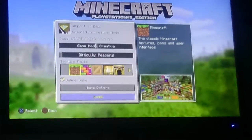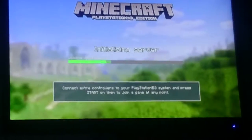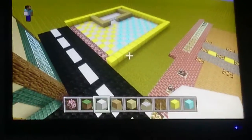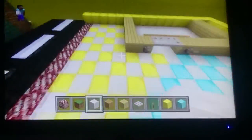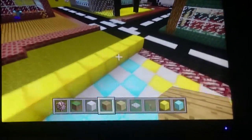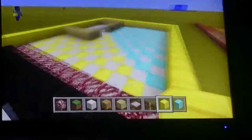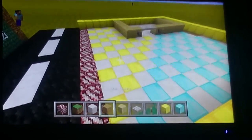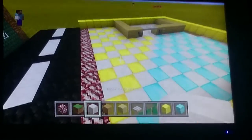Now just load your world. My world is made in creative so I don't get any trophies. I'm gonna carry on building this with you. All you need is really gold, diamonds, and all the blocks in my hotbar at the moment.